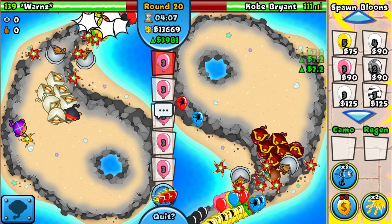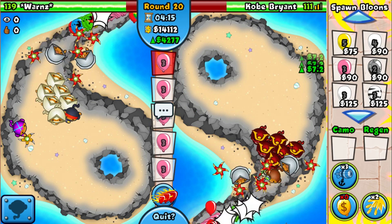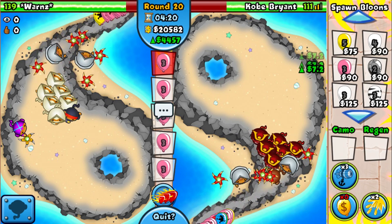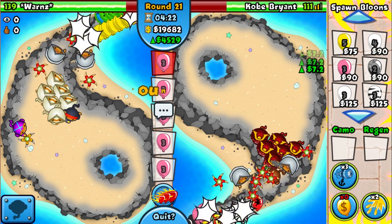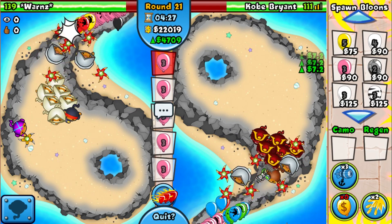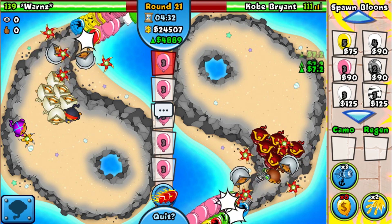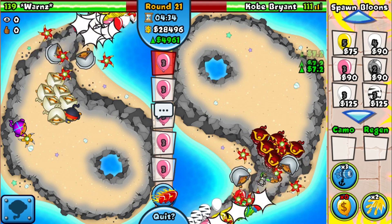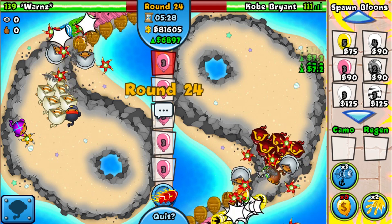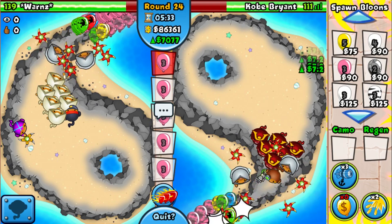Nobody's watching on Battles TV and they actually changed it so you can't see what towers your opponents have if you're watching a live game — that's really good, because many people used to go on their second accounts to watch live and see what powers their opponents have. I'm really glad Ninja Kiwi changed that. We're continuously sending pinks and we have solid defense — if he goes for a huge rush, we'll use the Ace.